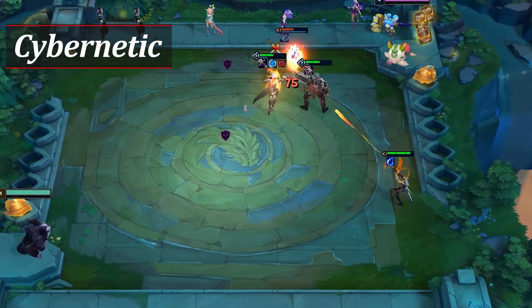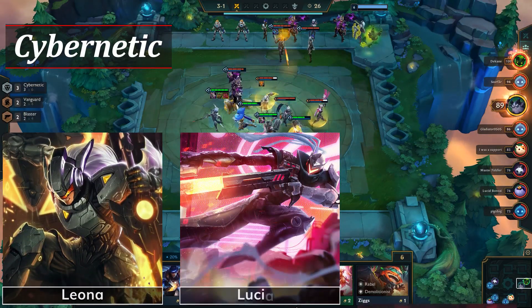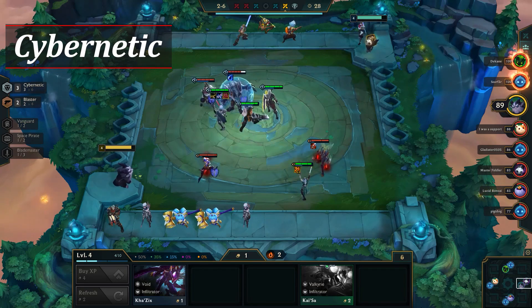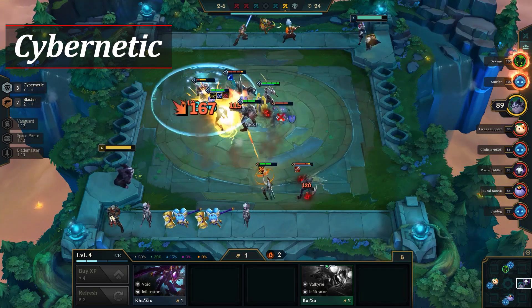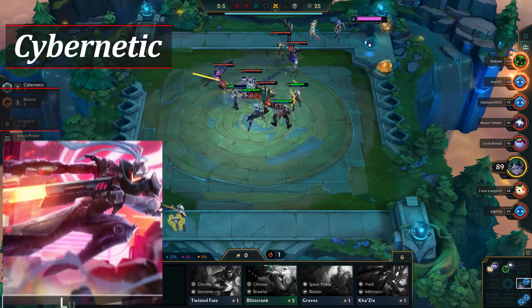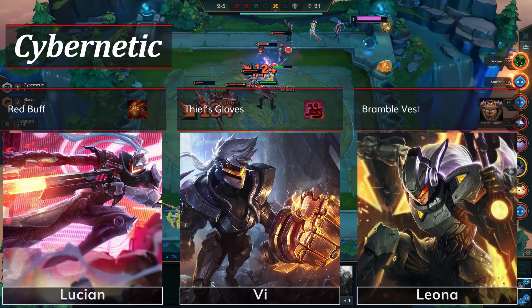Especially if you two-star any of the champions. The champions you'll generally play with early Cybernetics are Leona, Lucian, and Fiora. Vi is also a possibility if you're lucky enough to pick her up before Krugs. Don't worry too much about what items you're making, as the trait only requires a component to gain the bonus health and attack damage. Strong items to look for are Red Buff for Lucian, Thieves Gloves for Fiora or Vi, and Bramble Vest for Leona.